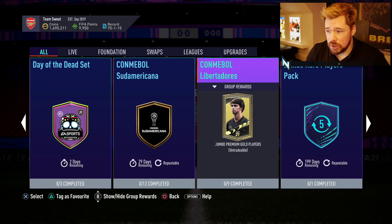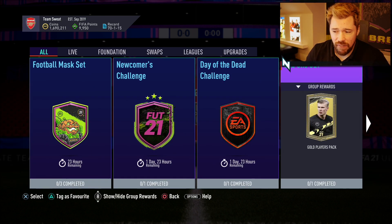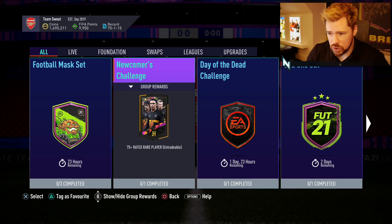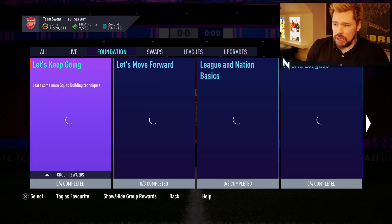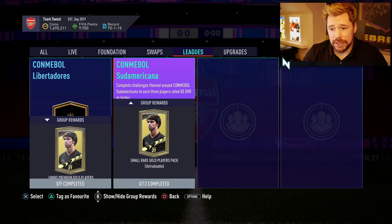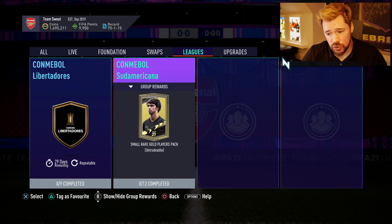And then we've got the Sudamericana and Libertadores League SBCs, but it's bad. We've also got the newcomer's challenge, still the old one, as is the Day of the Dead. So you've got an odd one out there with a tradable pack. And the reason why it's bad, first of all, there is no player as the group reward. It is now a pack, and as you can see there, it is untradable. It's only there for 30 days, which is very, very interesting.